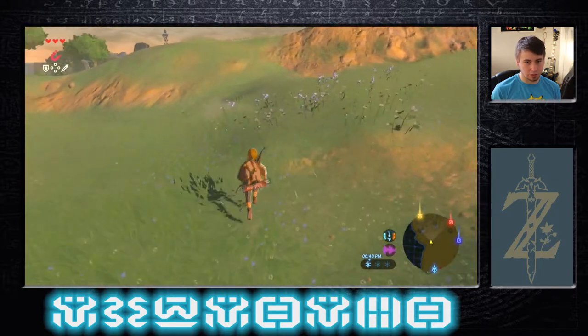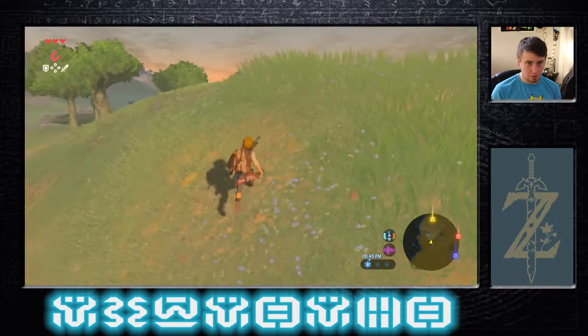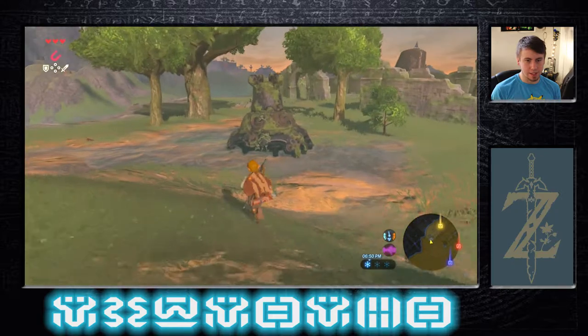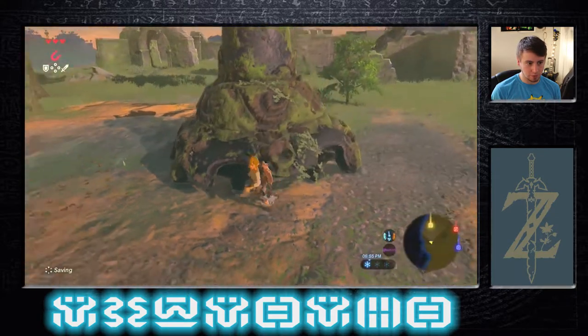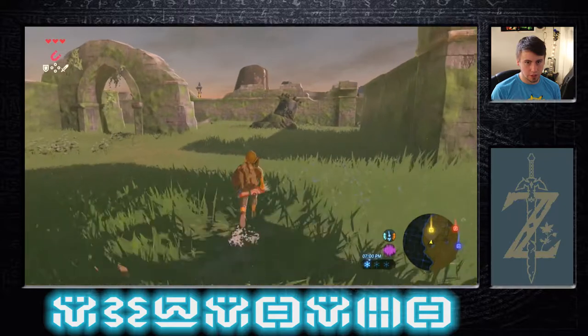Unfortunately our stealth doesn't really work — they'll notice us, so we just need to run. Across the game you'll run into these things. They're cool; you can search them and get things like ancient screws. Let's go see if this guy has anything we might want.